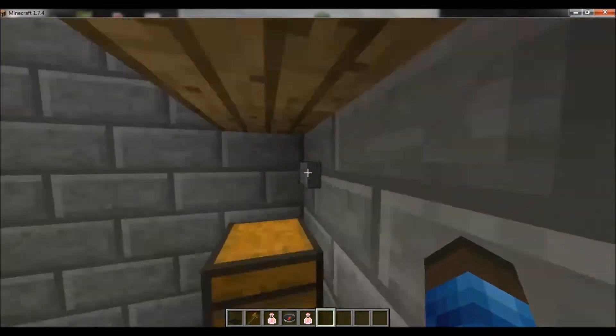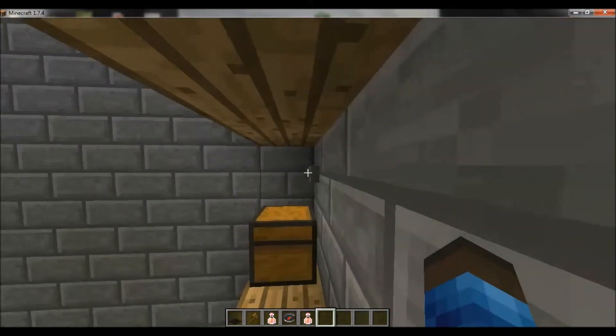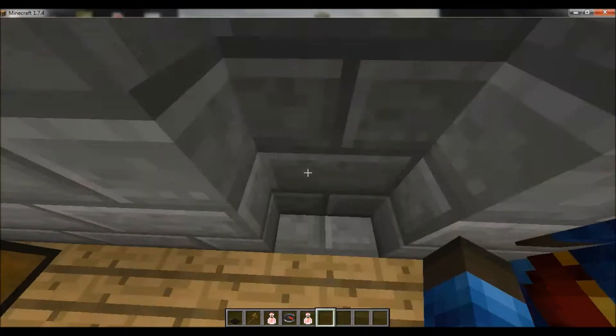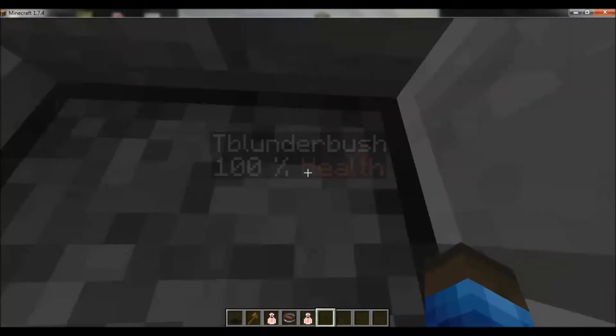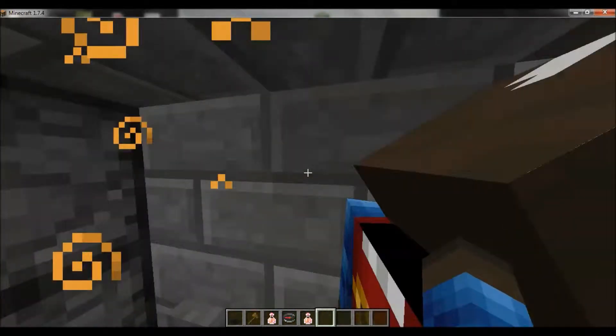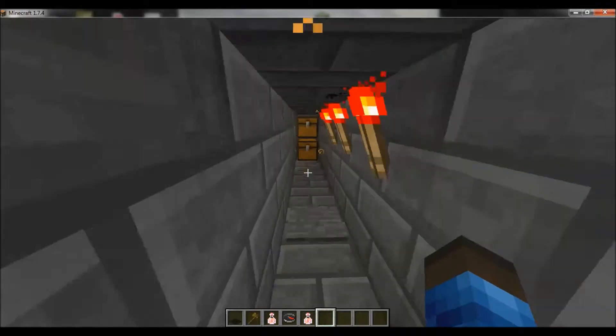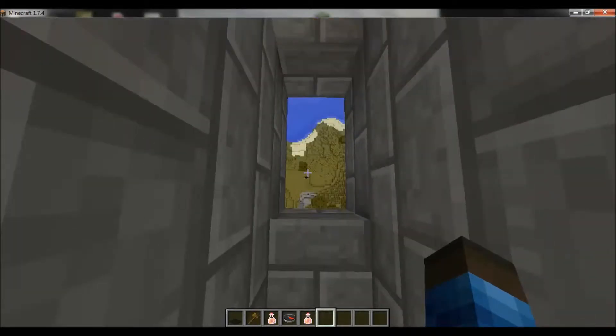There are some chests for survival games. Over here there's a little secret button — what does it do? You press this button and you'll see pistons open up a door. Jack, you didn't make it! I never knew about this one.